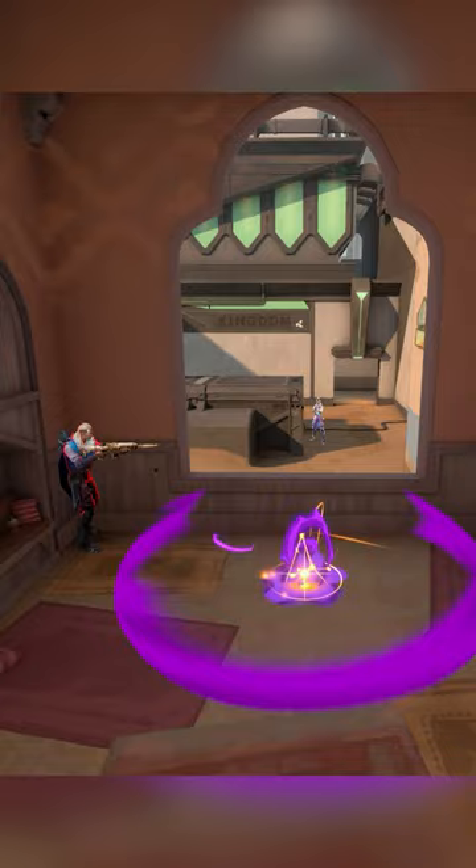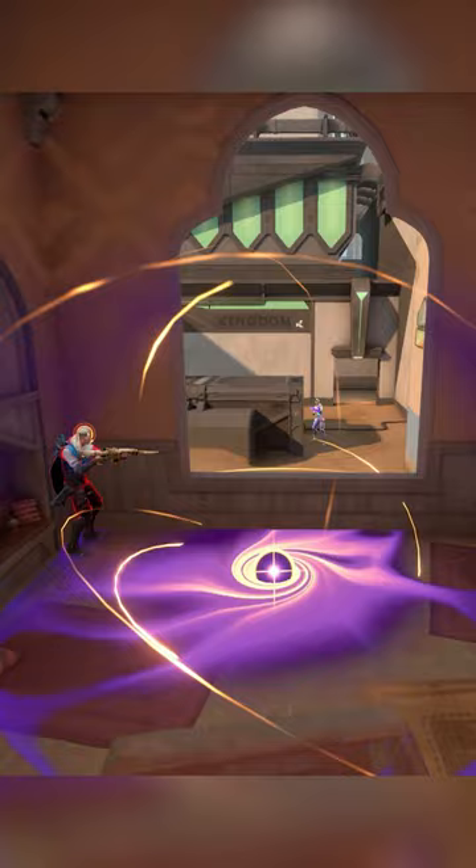Normally, enemies can easily resist Astra's pull, but if they're stunned first, they can't resist it at all.